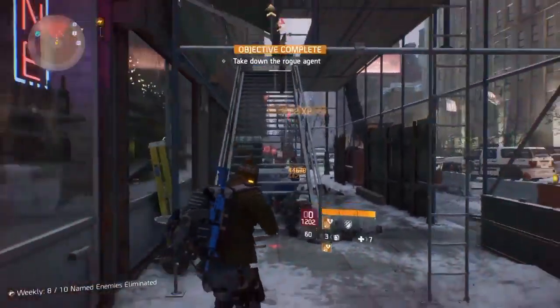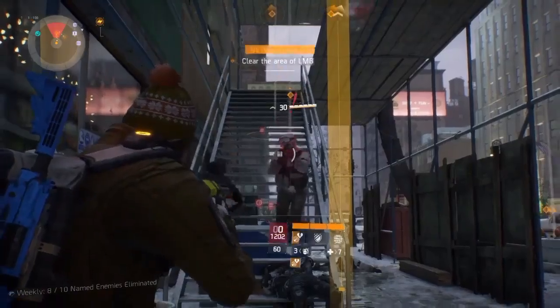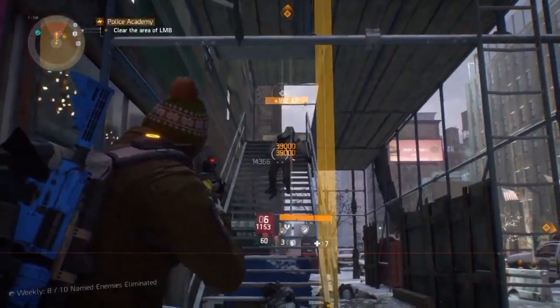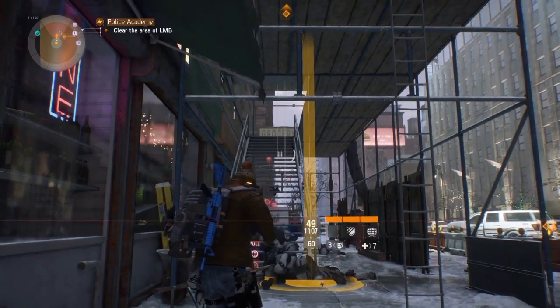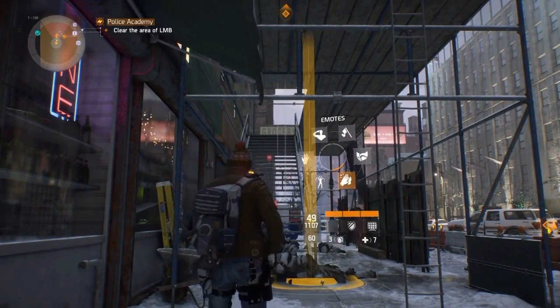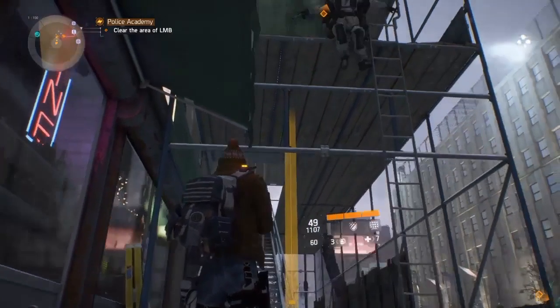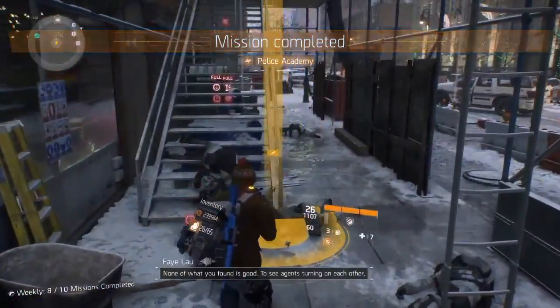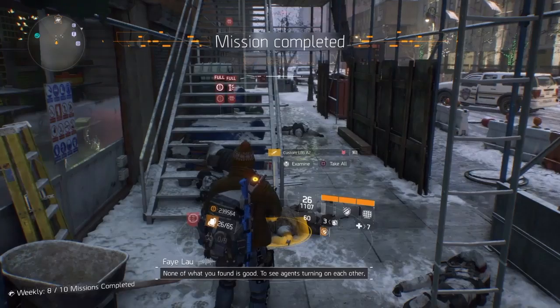Hey, what's up everybody, it's your boy Carpool here with another Division video. I'm going to be showing you another high-end drop. This one is the high-end L86 A2 light machine gun. I got this off of Scarecrow doing a police academy mission. So if you're looking for your L86 A2 light machine gun outside the dark zone, this is the spot to get it.